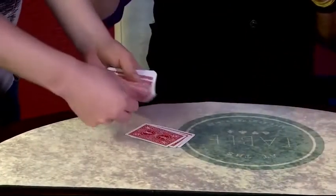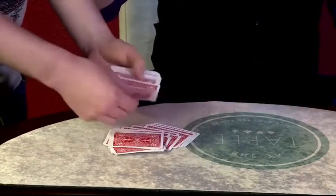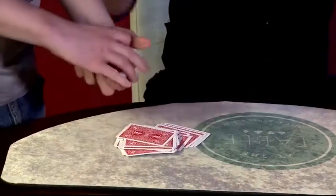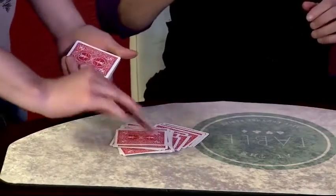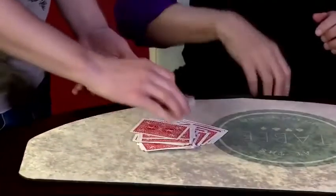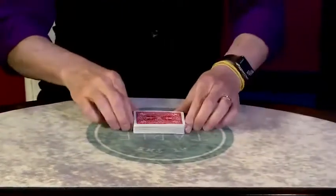Take two, three, or five cards — deal till you get near the center and stop whenever you want. Look at the last card you dealt, show it to the camera, put it back in place, and then put the rest of the cards on top. I think that is one incredibly fair sequence — super fair. I'm baffled by how fair this is.